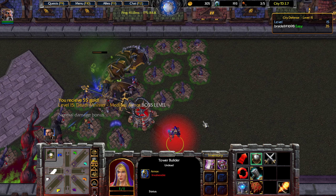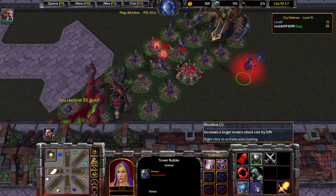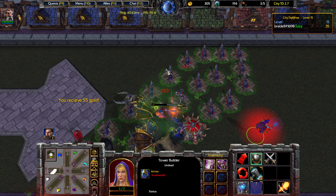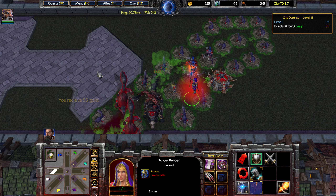We're going to go ahead and use our Bloodlust ability. It has a cooldown of about 2 to 3 minutes, so you really want to save this for waves where you struggle a lot. I think that got us like 4 extra hits.